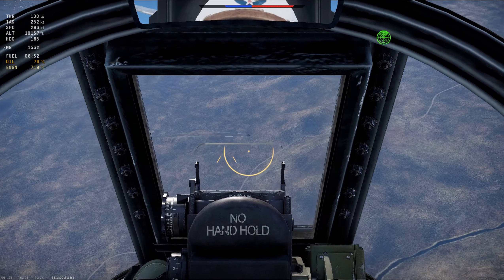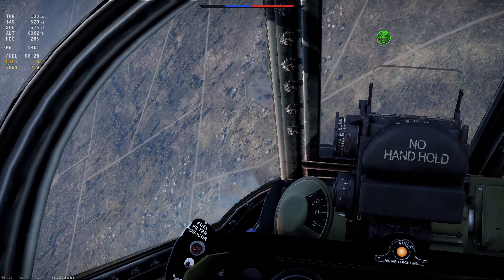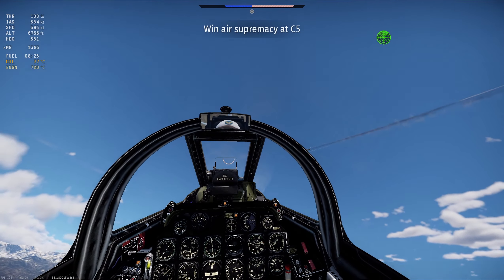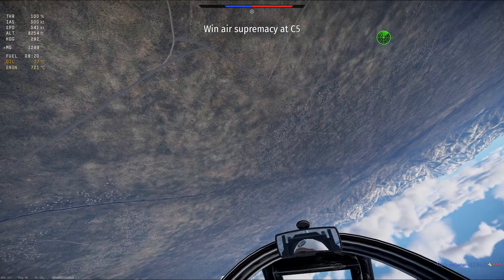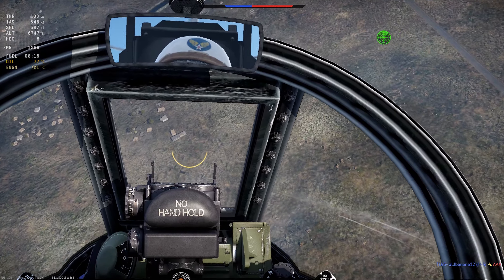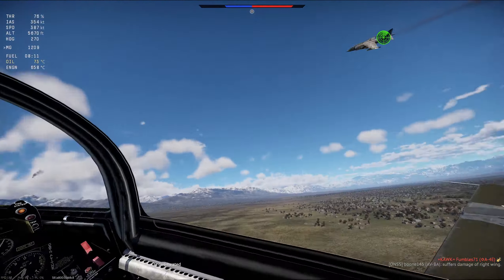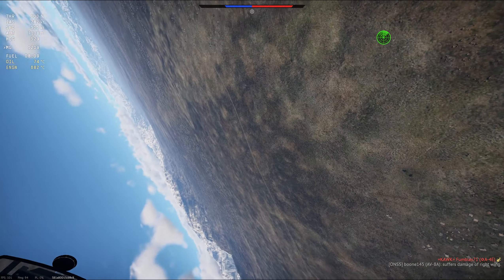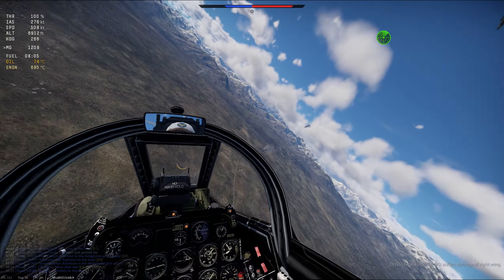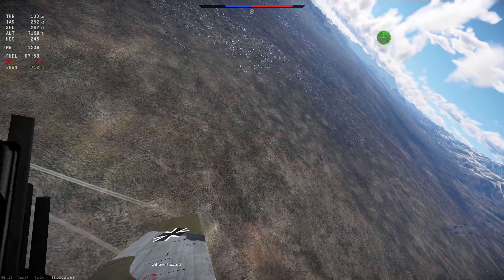I'm just going to try and keep pulling him into the HUD and take shots where I can until he's slow. When he gets slow, if he commits to fighting me he's just going to die — it doesn't really matter what he does. He just continues to turn, so I dump the nose to get some speed. I think I got some hits there as well — he started leaking something. I'm just going to keep swiping at him. He's getting slow to the point where it's actually difficult for me to pull around tight enough to shoot at him, so rather than slowing down you just have to keep yo-yoing — keep going up, keep going back down.